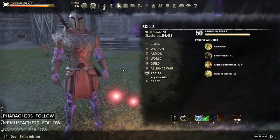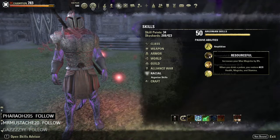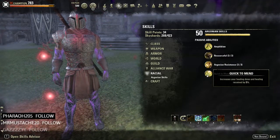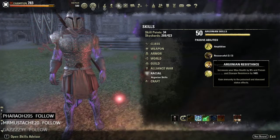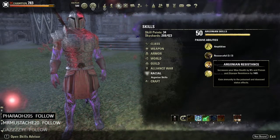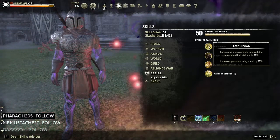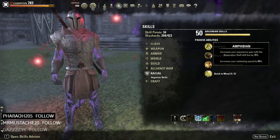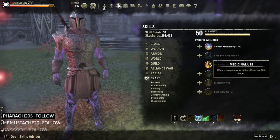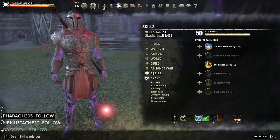We are Argonian, and the passives are really nice for tanking. When you drink any potion you restore 4,000 health, magicka, and stamina. Increases healing done and healing received by 5%, increases max health by 9%, and increases max magicka by 30%. The poison and disease resistance is less relevant here — maybe useful in Sanctum — but everything else is great for a main tank.